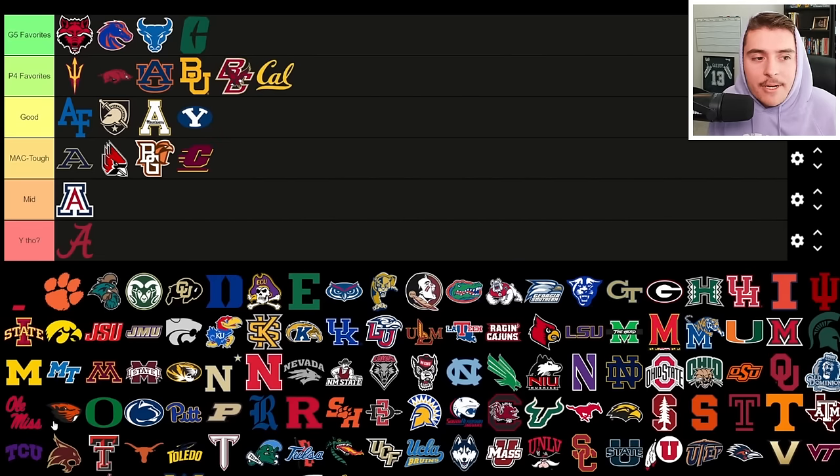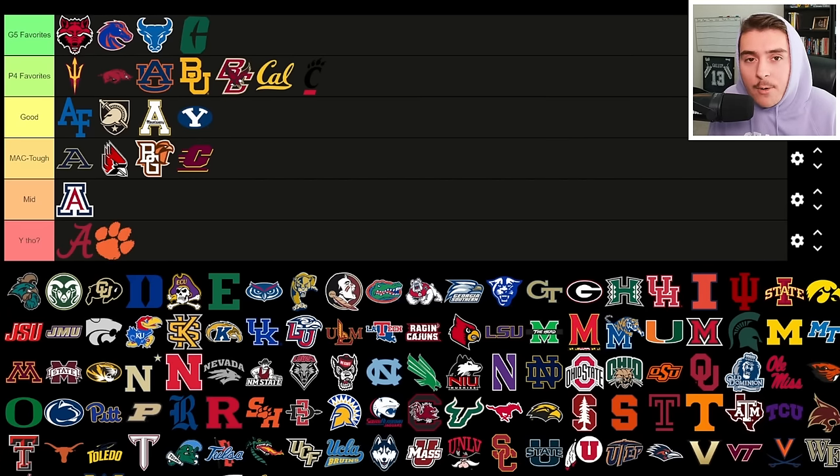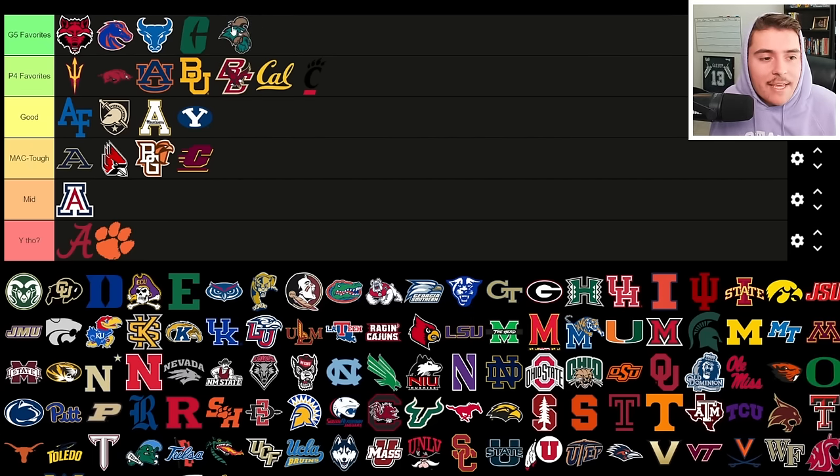Central Michigan is MAC Tough, always needing a rebuild. Charlotte 49ers jump to Group of Five Favorites — the head coach predicted they'd finish first in their conference and instead they went three and nine, struggling on both sides of the ball. They brought in Florida quarterback Max Brown but still need a lot of help. Cincinnati is bringing in experienced defenders in the secondary, but is that enough to reinvigorate an offense and team that went one and eight in the Big 12? Clemson goes in 'why though' — they don't really need a rebuild.